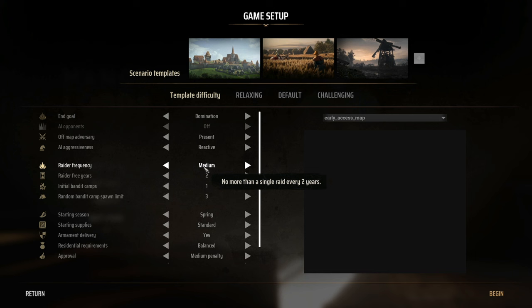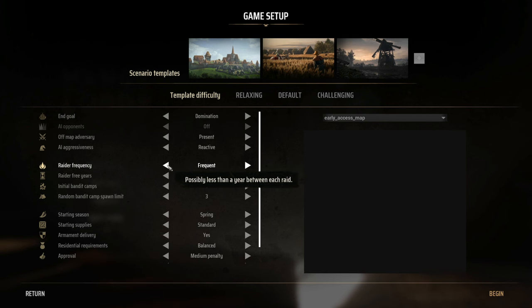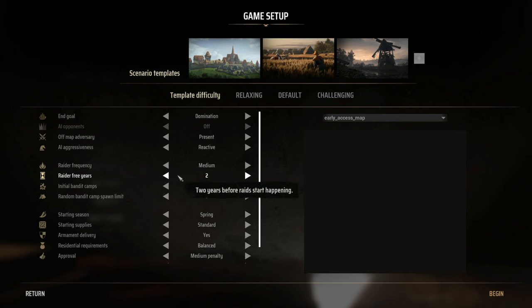Raiders are different from bandits. Bandit camps pop up around the map and will steal from you. Raiders will specifically target and try to burn your town down. There's an option for no more than a single raid every two years versus none at all versus crazy frequency. I'll go with medium raider frequency.